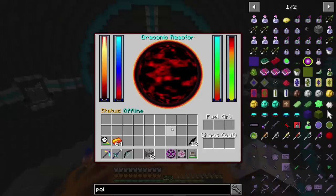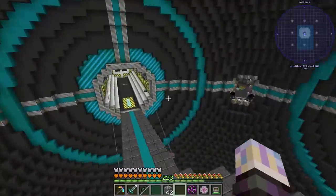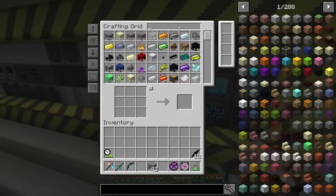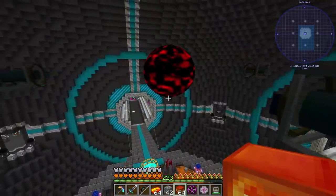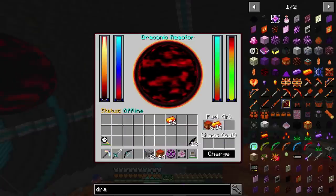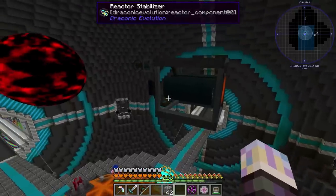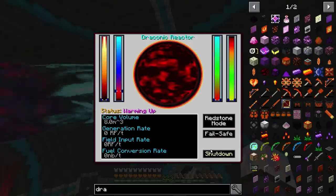I think we have to put Draconium in this — I think that's the way it works. I don't know how much. How do you do that? I guess it just took that much. Can I put more in there? I really don't know how much this thing can take. Let's go ahead and grab some more Draconium and see if we can put more Awakened in there, because I just want it to blow up fast. Whoa, it's already growing — that's cool. Can I make it bigger? I want to make it bigger. No — it looks like it might max out at eight blocks.